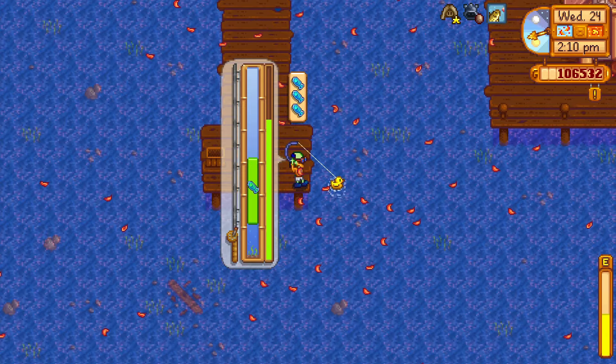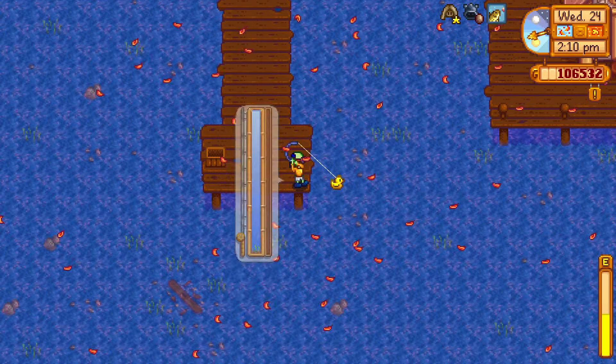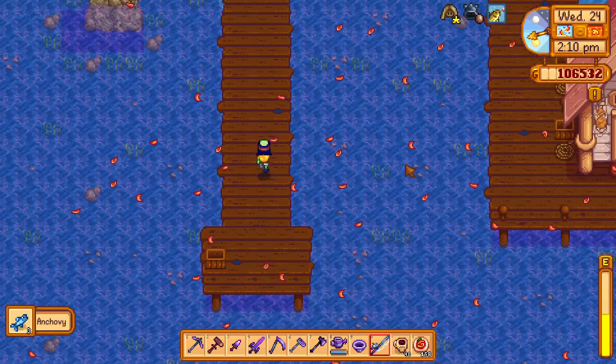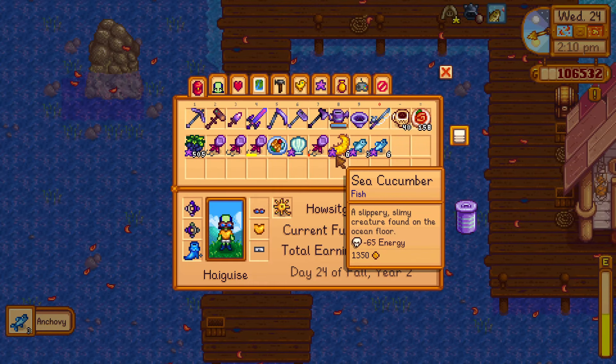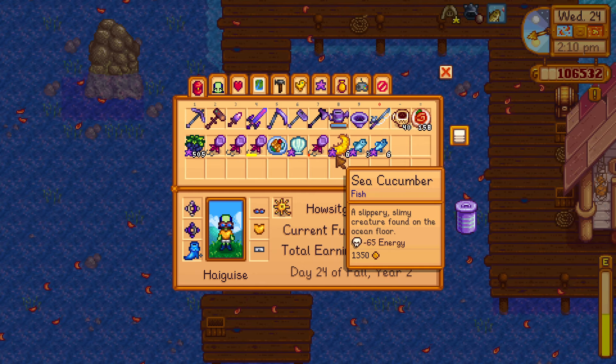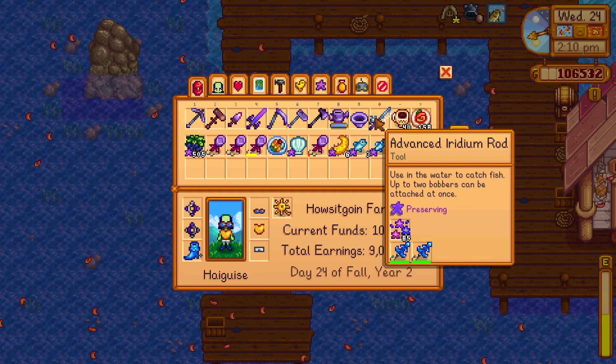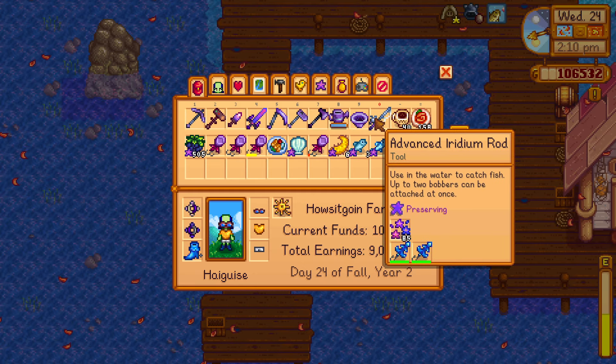This allows you to get iridium quality fish from very short throws like the ones I'm doing in the video, so the quality bobber has its uses I guess. You can make very short throws and get iridium quality fish with two quality bobbers in your advanced iridium rod.